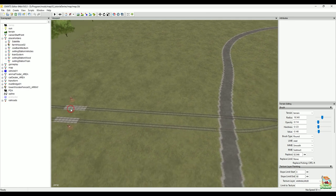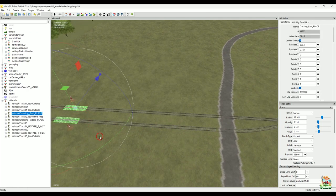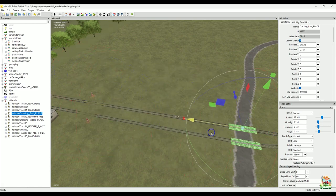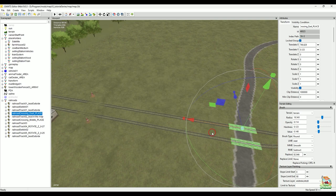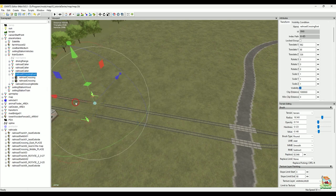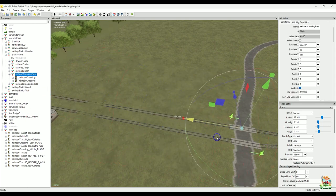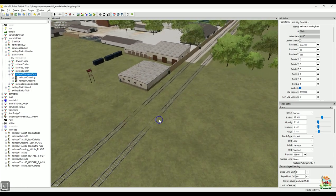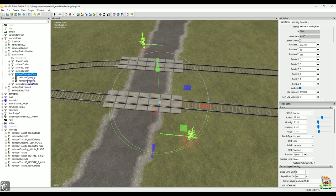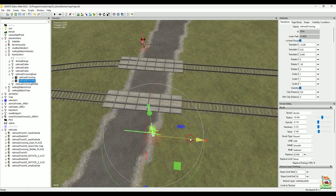For the most part we're just going to be moving things around, but I do want to show you a few things. What I'm going to do is move these two railroad crossings — the actual barriers that go up and down — into place. I'm going to grab those crossings and move them to where we want them, get them looking nice and neat.